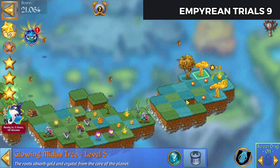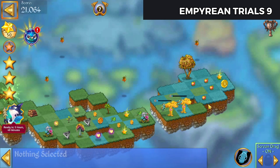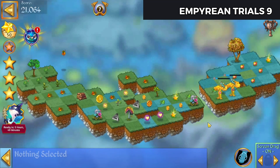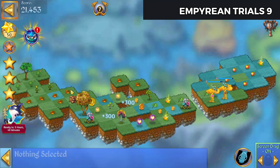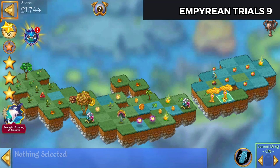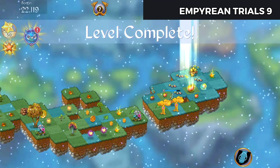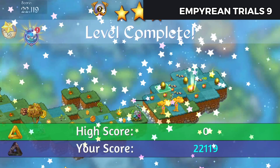Now we're going to be harvesting off these level five Mitus trees to get more apples. It's a matter of merging them up — nice level for farming currency if you need to. You've got that nice level six tree there to begin with, and you could always make more. Five-merge those — I got my apple! There we go, that's the level complete. I'll see you next time, bye for now.